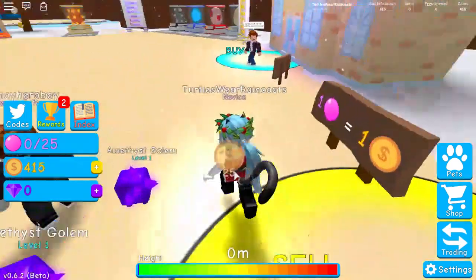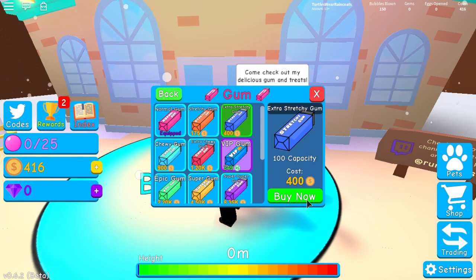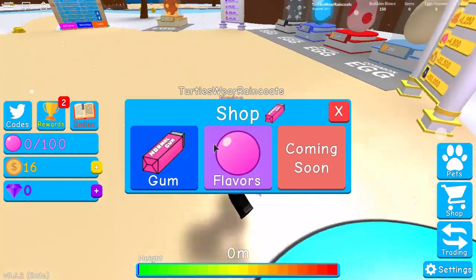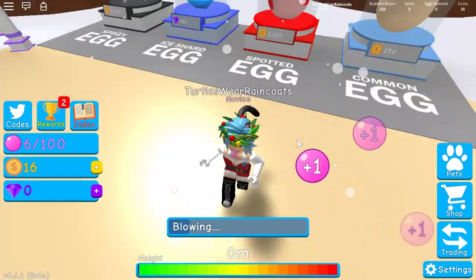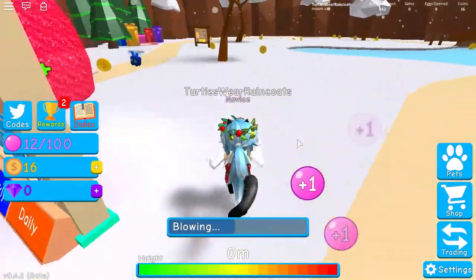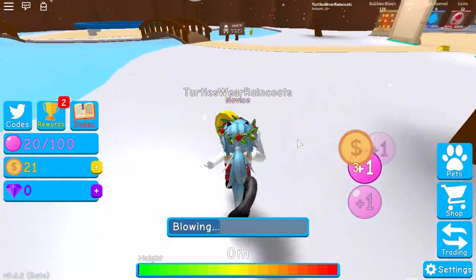I just got my first badge — the Novice Award! Now we can get this one extra stretchy gum. Let's buy it. We have 16 coins left. Our next mission is going to be to get a pet. Let's see how much the pets are — they're 250 coins. That's fine, because now we have capacity for 100 bubbles.